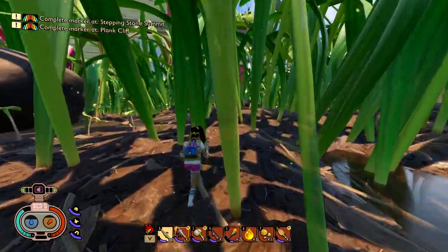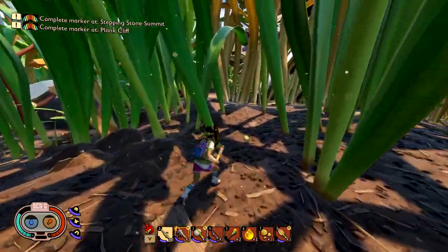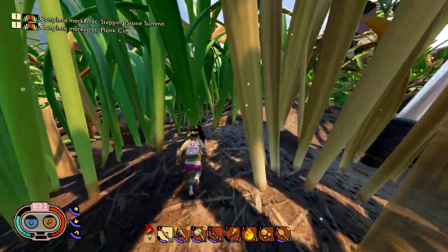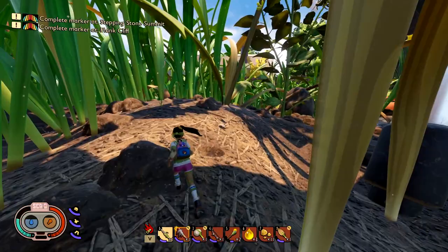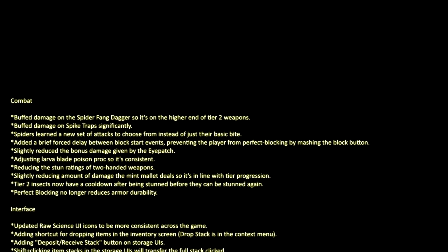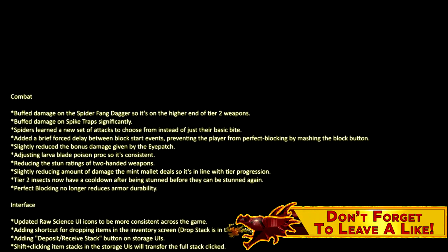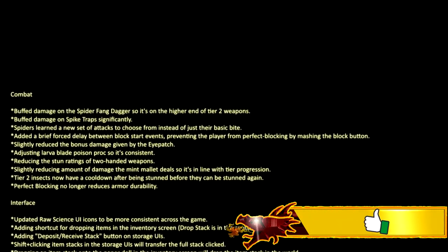We're going to dive right into this. New features? They're not telling us. As of the recording of this video, which is 12:14 in the morning of August 26th, they say to be announced, so we'll see. Changes in tuning to combat: buffed damage on the Spider Fang dagger so that it's on the higher end of Tier 2 weapons. Buffed damage on spike traps significantly.